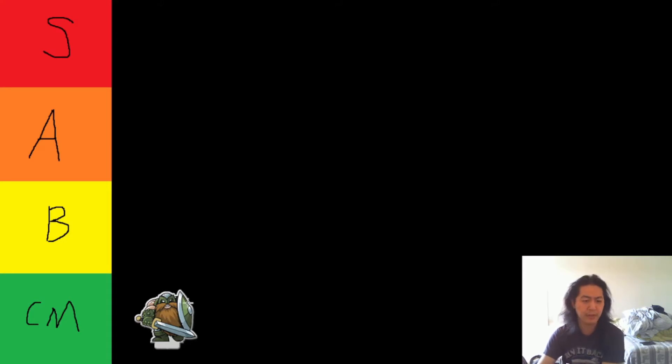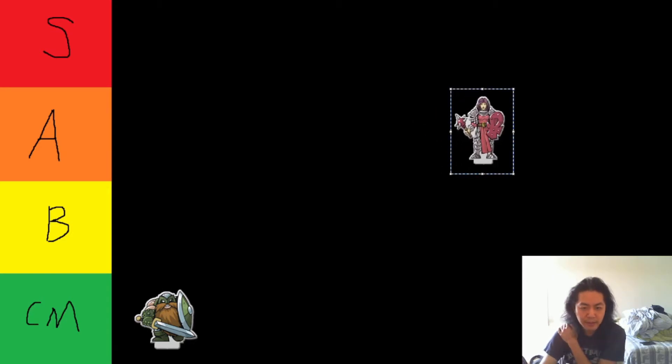Who does that Castle Middenok warrior pair well with? It's the human priest, who sits comfortably in A tier. The main reason these two pair well together is because this priest has leadership. The Castle Middenok warrior has a ton of bad cards — what better way to make use of those than to trade them for hopefully better cards through leadership? And funnily enough, he generates unreliable blocks via wind dancer, which is perfect for leadership. That's a strong combo.